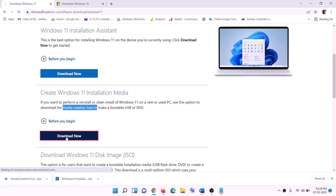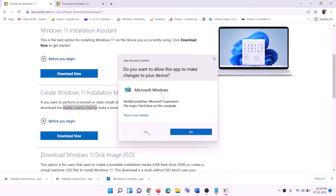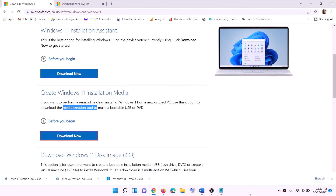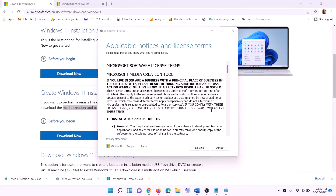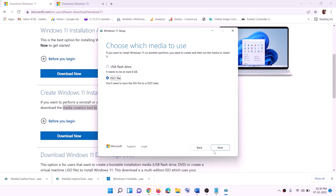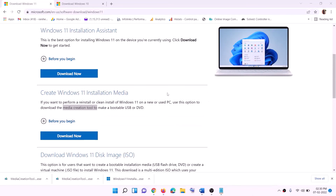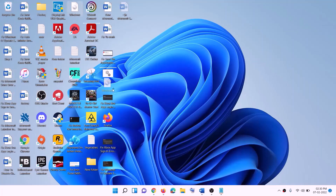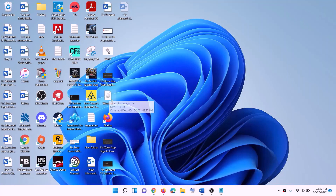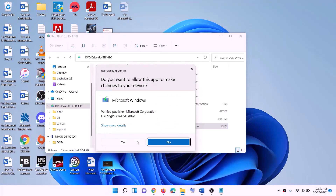Run the Windows 11 Media Creation Tool exe file, click Yes to allow, and let it load. Click Accept, select ISO file, click Next, set the save location to Desktop, and click Save. Once the download is complete, click Finish. Go to the desktop, double-click the Windows ISO file, then double-click the setup file and click Yes to allow.